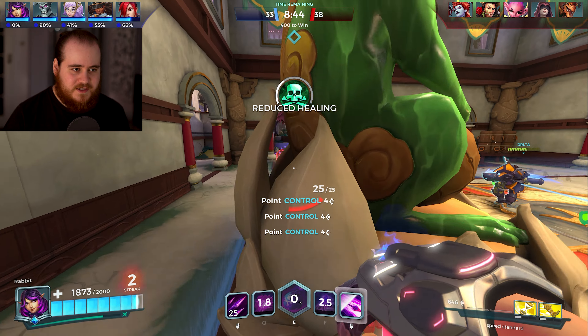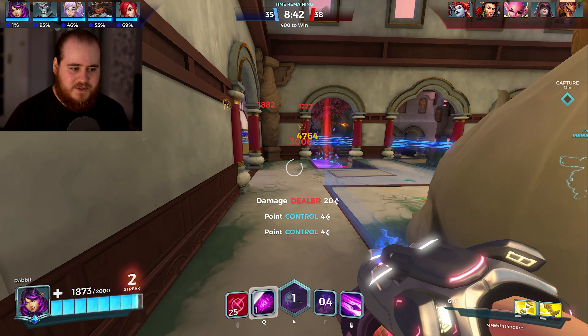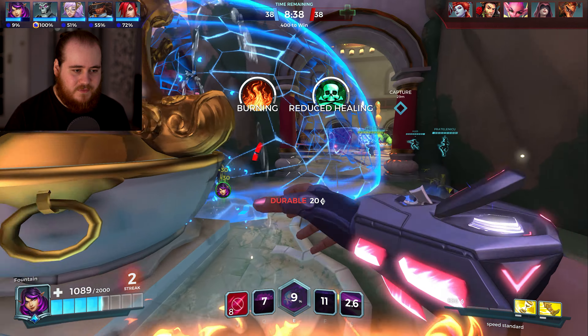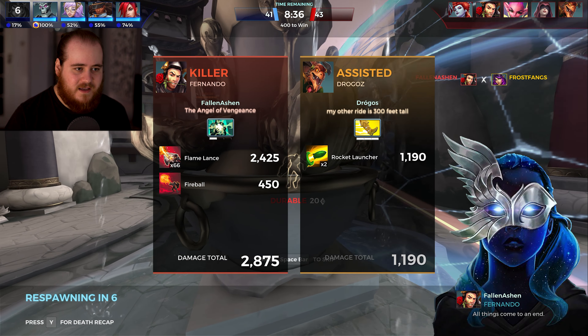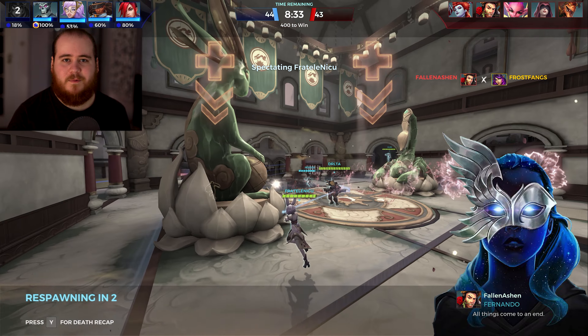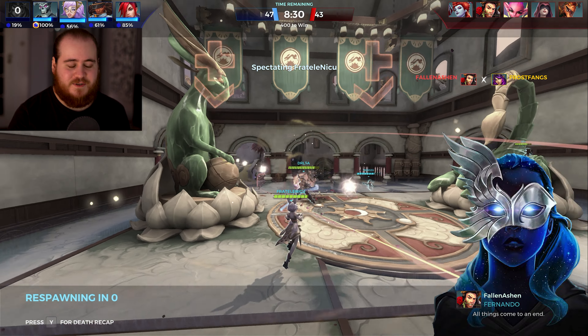Throw that at the back, push him in. I don't know if that's the right play but I feel like it kind of works. Can he block that with the shield? For some reason I'm always torn on if Fernando can block stuff or not. I'm dead - unlucky, just got a freaking rocket to the noggin. Full Nimble, yeah we need full speed here. Without the speed, especially on this map, Skye is just really, really different.